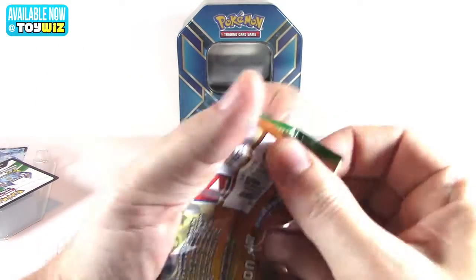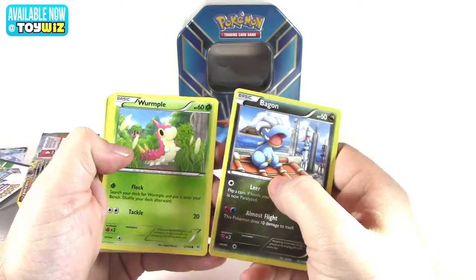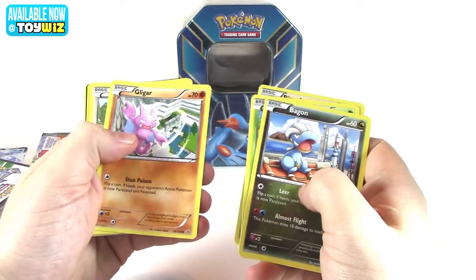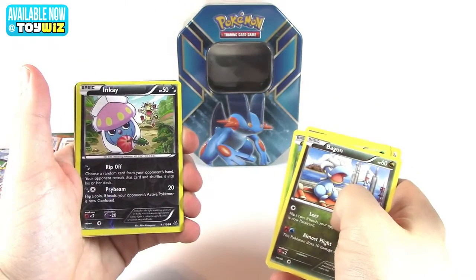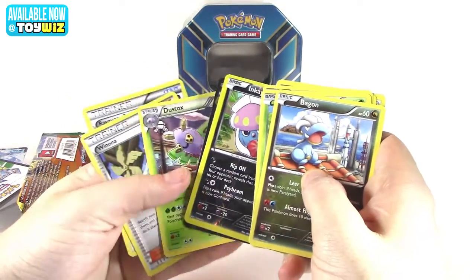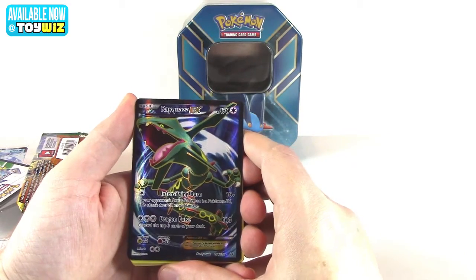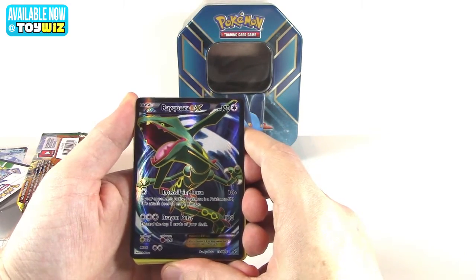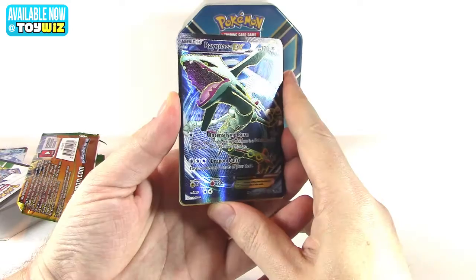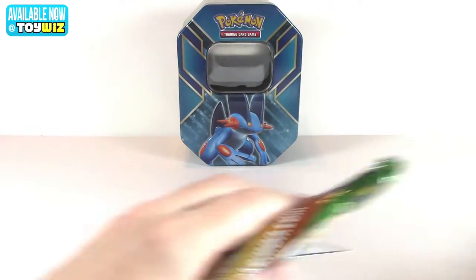Well, consistency is definitely something we've got going on here. Alright — code card, commons, wow we're getting lucky here — reverse foil. Uncommons, and wow, another Rayquaza EX! Intensifying Burn and Dragon Pulse. That's some luck — these tins are on fire, these are really really good tins.